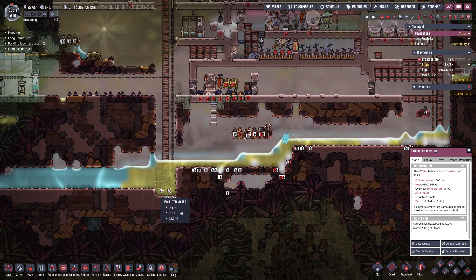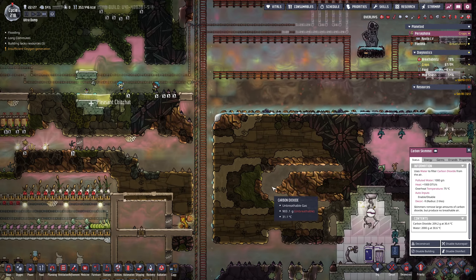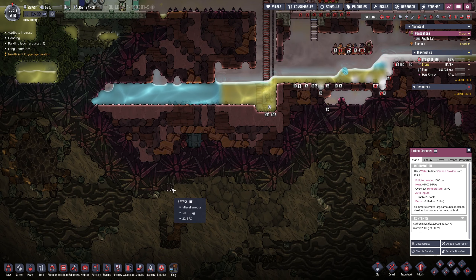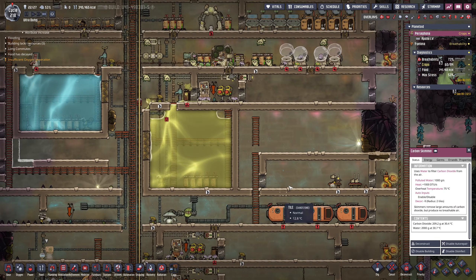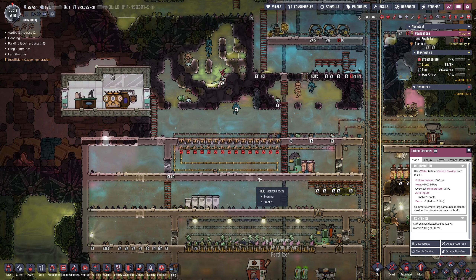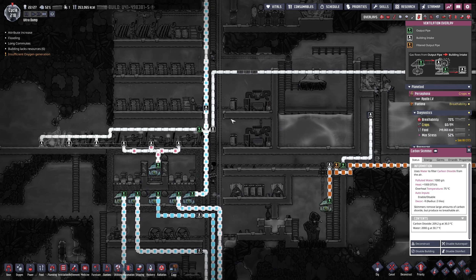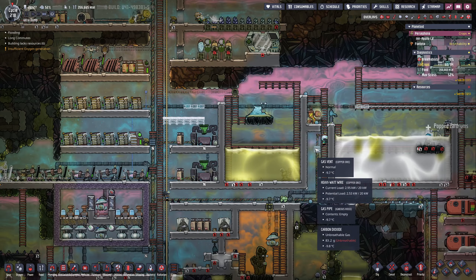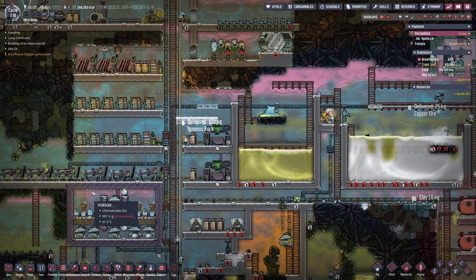This water is going to start filling up down here because I have the pump turned off now. I think this is as deep as I want to go with this main run — if I go any deeper I need to start a new one and put some atmo suits in there. We got another colony achievement. Breathability is going back up a little bit. Nothing's actually coming through at this point — I don't think there's a way to actually reach this stuff, so that might be part of the problem. Our power is fine because I turned a lot of stuff off.